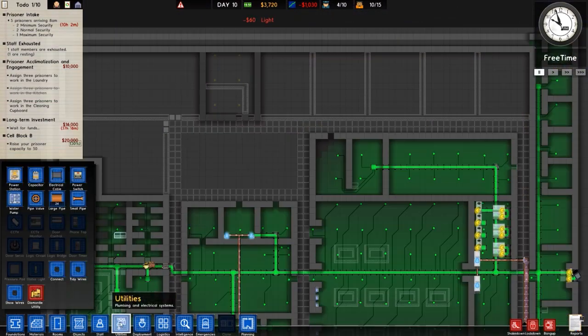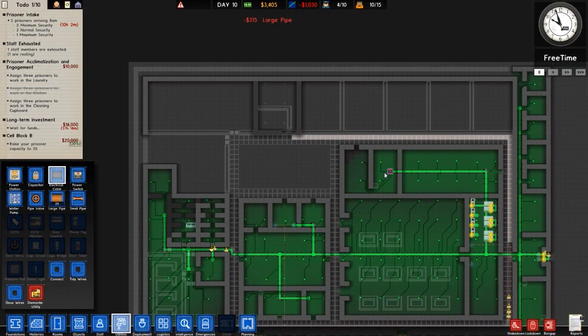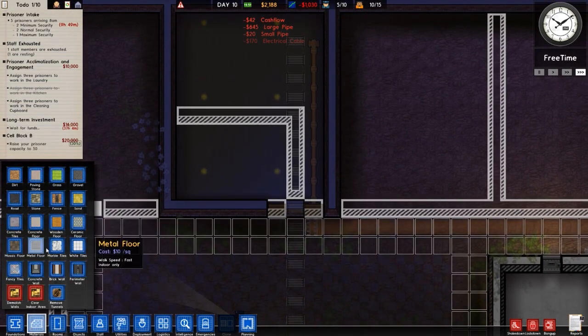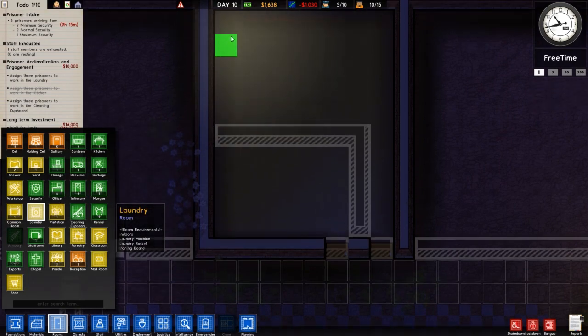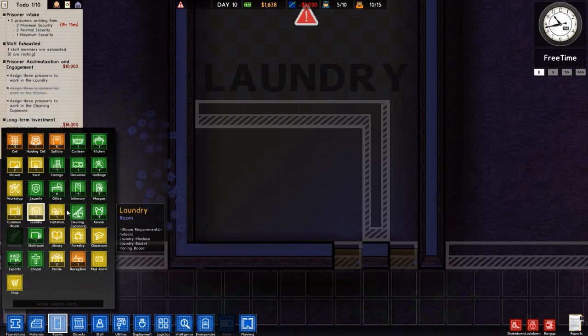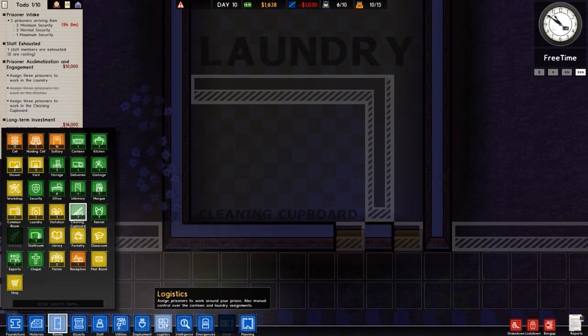I've just realized we need to run a water pipe up the top there — we need to power a couple of things. I'll run this along like that and up into there. There's method to my madness. Cables and pipes are in, then I'll put walls over it. This area is going to be our cleaning cupboard and this one is going to be laundry. I don't really have enough money for most of this stuff, but let's crack on. We need to find the cleaning cupboard in the menu — there it is.